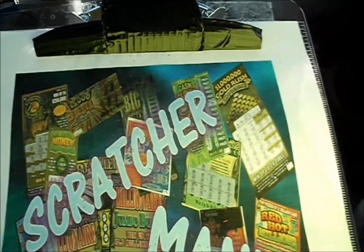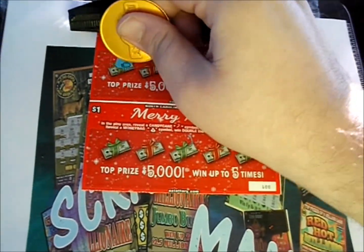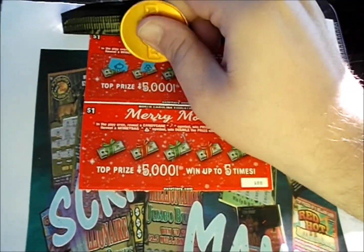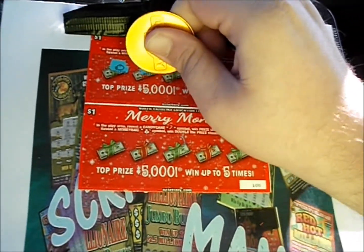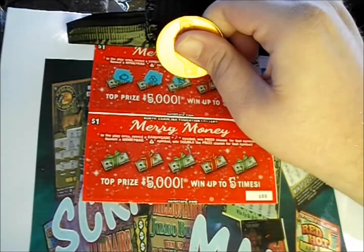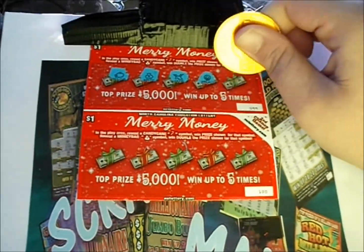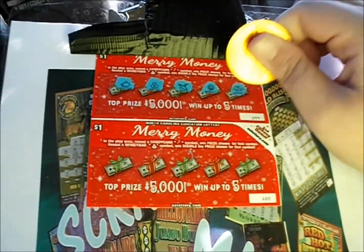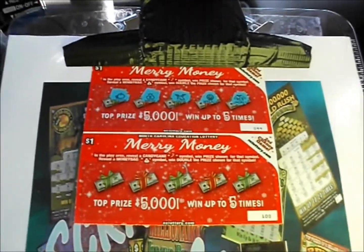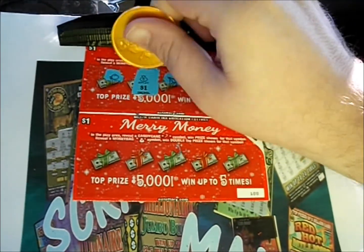Throw those aside and bring up the next four. There's some mittens. We've got ourselves a money bag — that's a double prize! See if there's anything else to go with it. There's a deer, a wreath, and a jacket. We've got a money bag for double the prize. And what are we doubling? We are doubling a dollar. So we've got two dollars out of ten.